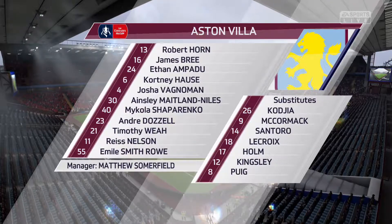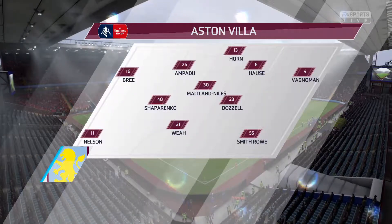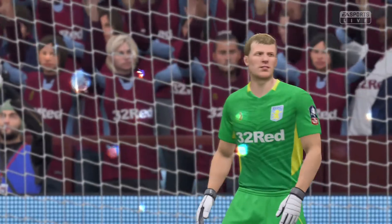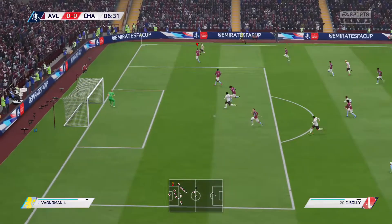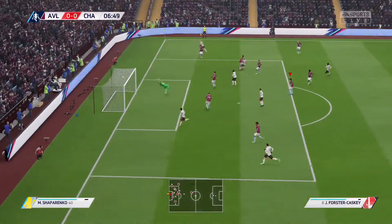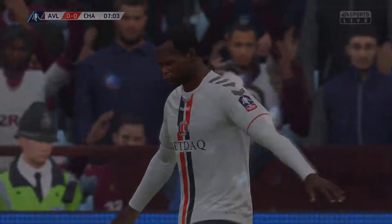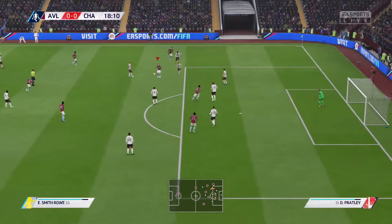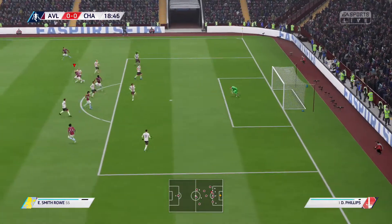Here's our team lineup for the game. We've got Robert Horn in goal, James Bree at right back, Pardew and House in the centre back positions, Vagnermann at left back, Shaparenko, Maitland-Niles and Dossley in midfield. This episode will feature three games as we've moved into January, with the transfer deadline day at the end.